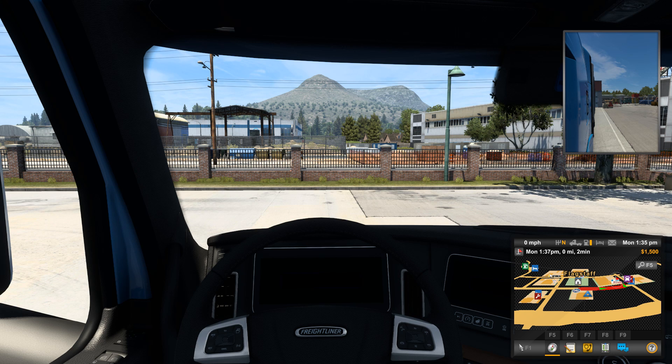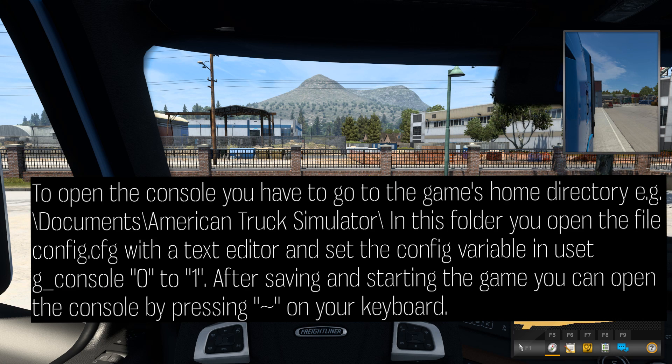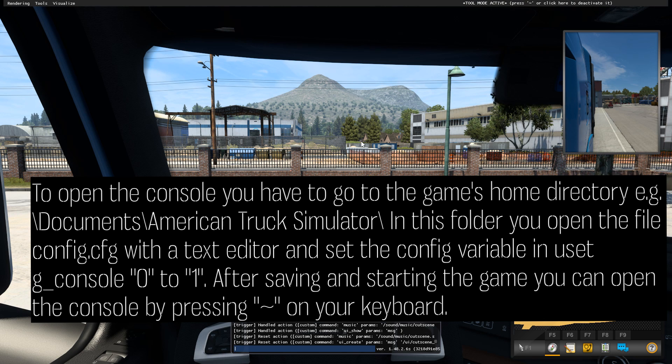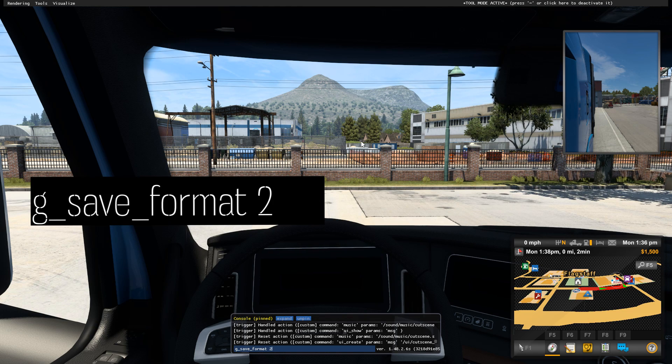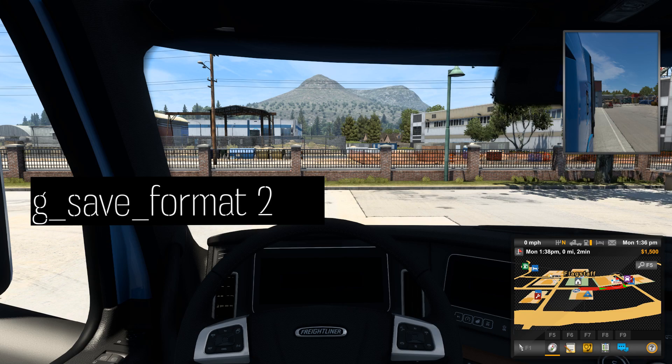In your config configuration, you have to get allowance to decrypt the file. For this, you have to open the game console and type g-save-format-toon. And that is it — now your profile is configurable. Don't forget about this step.